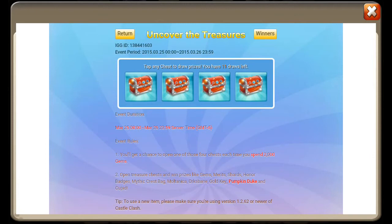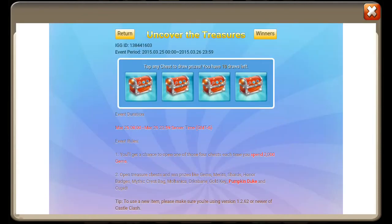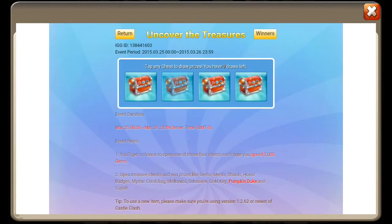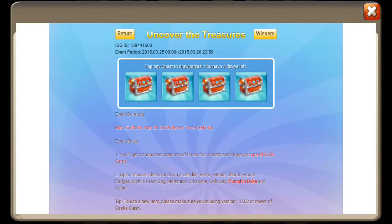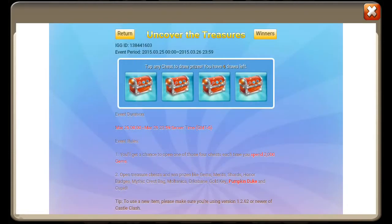Unfortunately I have all the heroes listed here, so we're kind of just hoping for more gems, shards, mythic crest bags — hey, maybe another Multanica, that'd be cool. Let's just go right to left, left to right. 55 shards, okay. I'm gonna need shards for Minotaur. Now honor badges, 140 gems — it's a weird number. 900 honor badges, 1,000 honor badges.